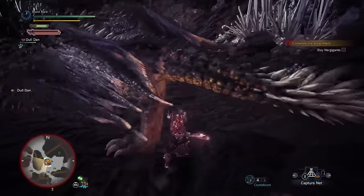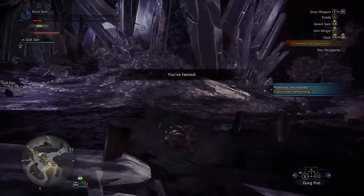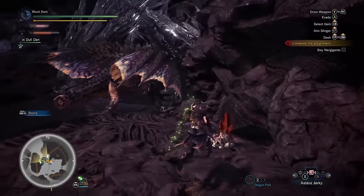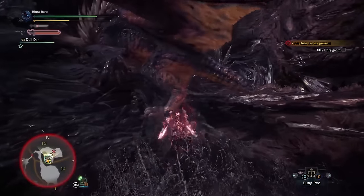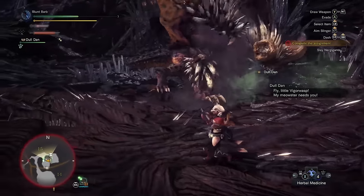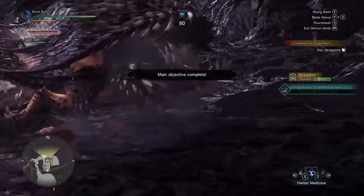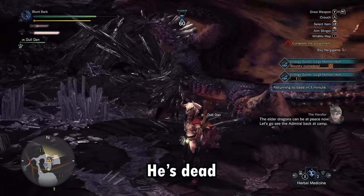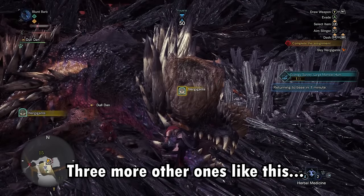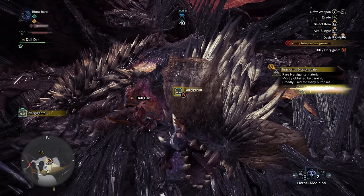I faint less than ten minutes into the hunt, being unable to Superman dive his iconic dive bomb attack. After another five minutes of dealing damage, he starts limping back to his nest with less than 20% of his health left. My sharpness was as low as it could possibly go at this point, and I was dealing an unbearably small amount of damage with each attack. It was a fight of endurance. Eventually I was so low on healing items I had to start chugging awful medicines. Finally, after a 25-minute-long hunt, we succeed in taking down Nergigante.